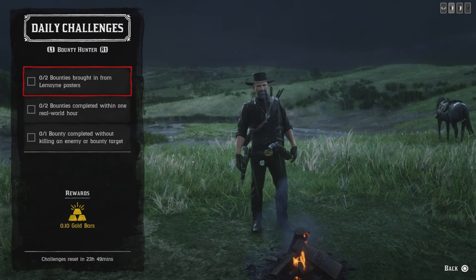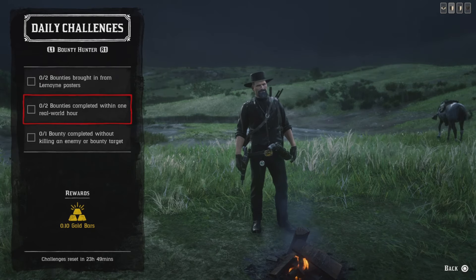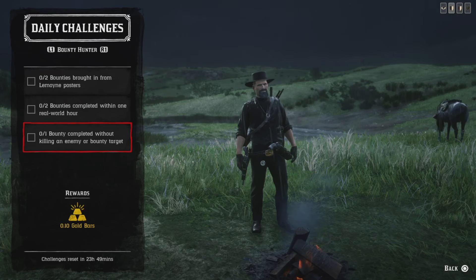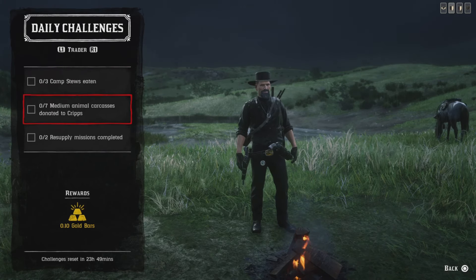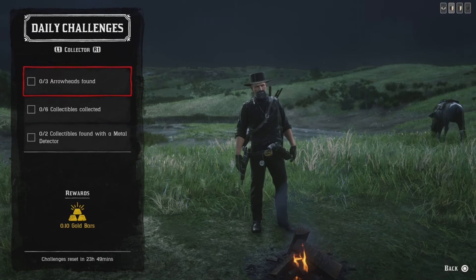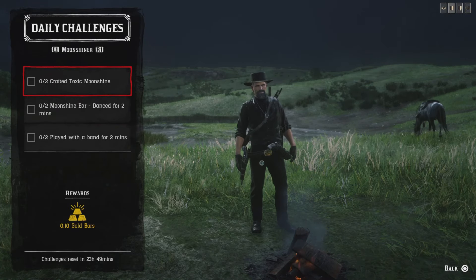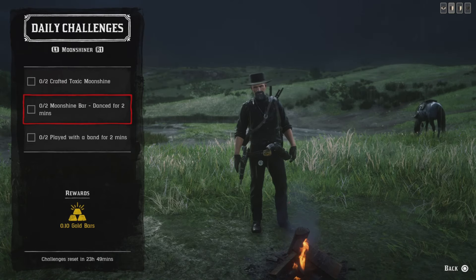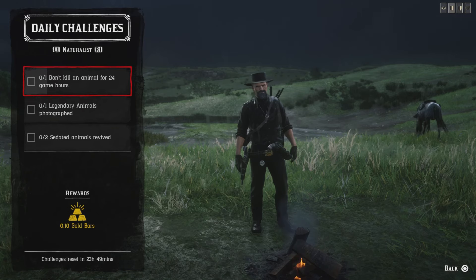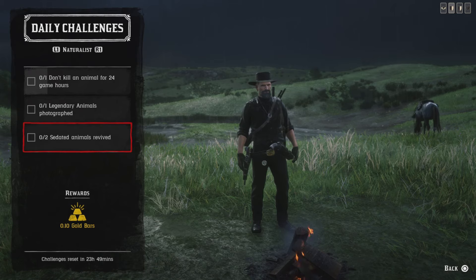And that's it for the generals. Let's jump on the roles. You need two bodies brought in from one poster, two bodies complete within one roll of an hour. One bounty completed without killing any of your bounty target. Three camp stews eaten, seven medium animal carcasses donated, two resupply missions completed. Three arrowheads found, six collectibles collected, two collectibles found with a metal detector. Two craft toxic moonshine, two moonshine bar dances for two minutes, two play with a band for two minutes. One don't kill an animal for 24 game hours, one legendary animal photographed, and two sedated animals revived.